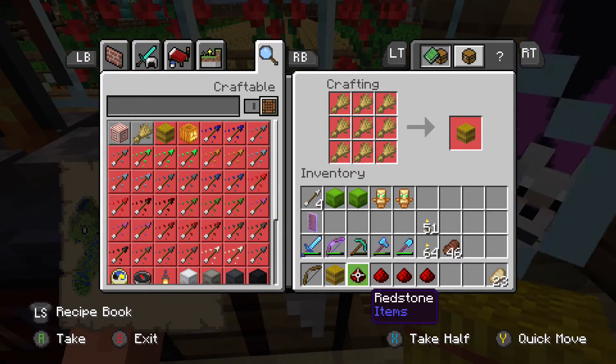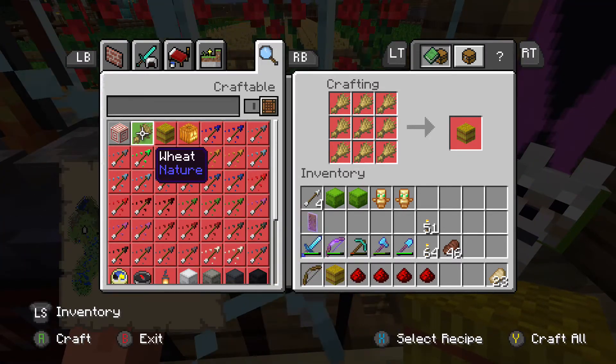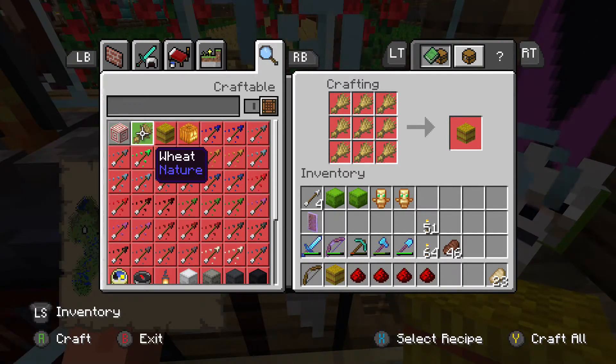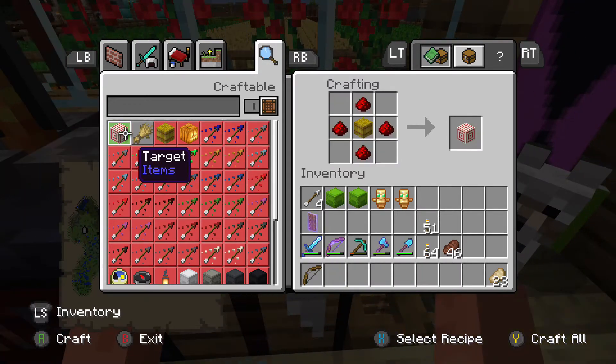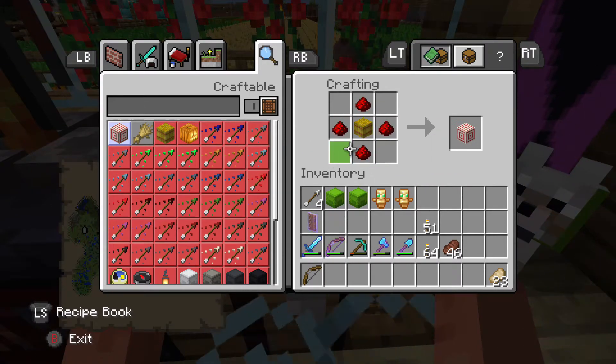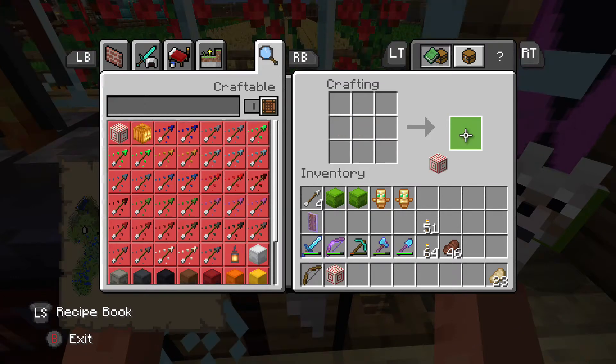Redstone is the red ore — you need an iron pickaxe at the least. Then you can make a target by doing four redstone and a hay bale, and you've made a target.